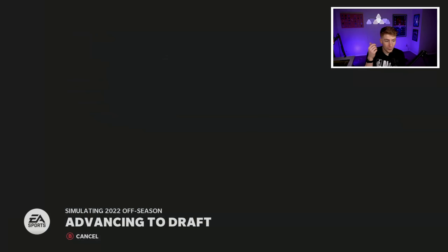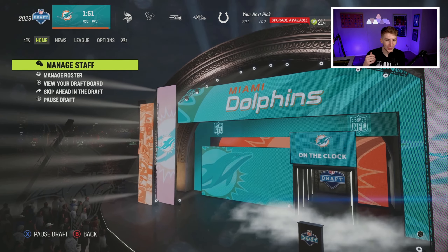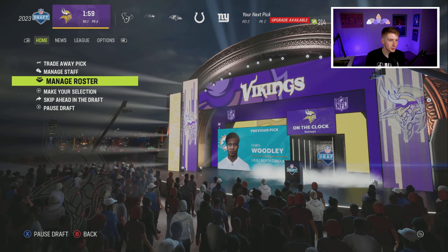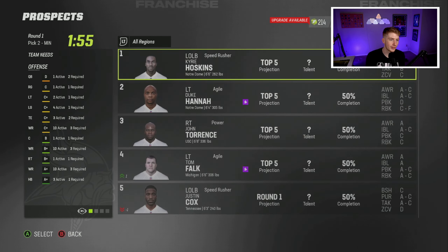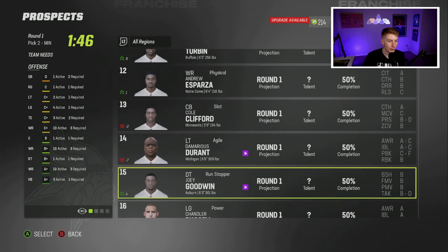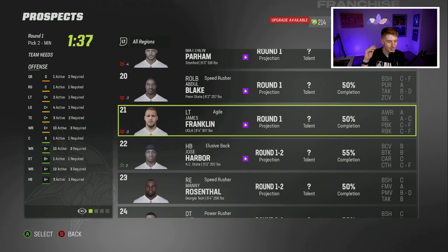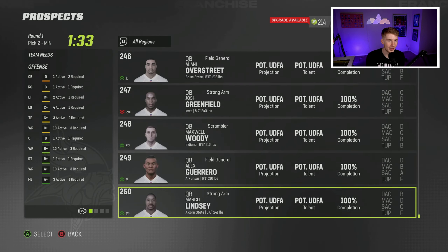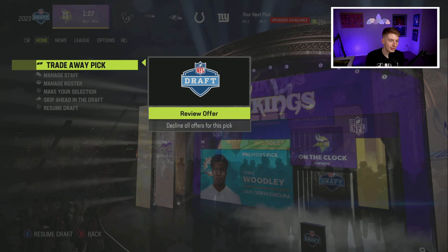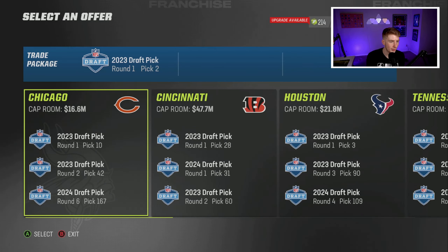Heading to the draft at the second overall pick, I'm hoping to find a quarterback. Looking at the board, there is no good quarterback available in this random draft class — this is not a quarterback draft class at all. My best move is probably trading this pick for a quarterback rather than wasting it. I get some trade offers and consider moving down to accumulate picks.